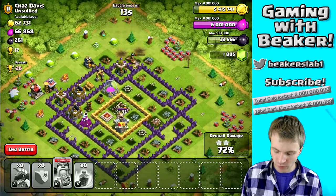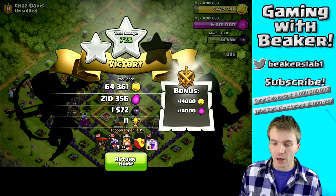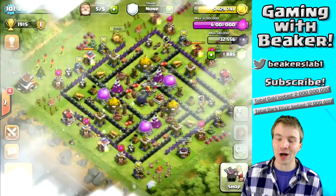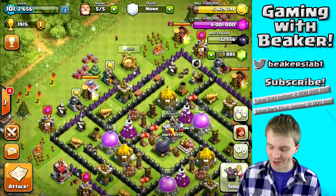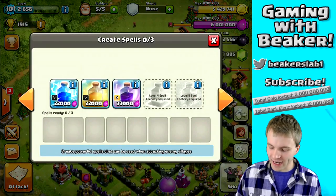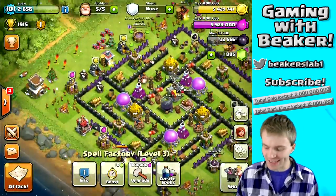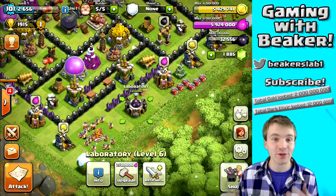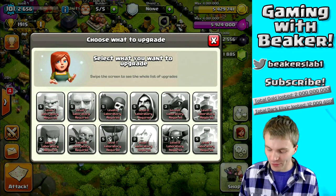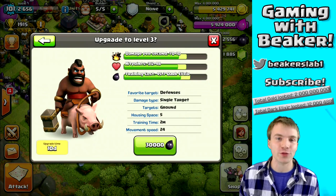We got 1500 dark elixir — so considering things did not go so well, I think we can call that a win. Things got a little screwed up in the middle there. Let's train up some spells and do some upgrades. We can now do something in the lab with dark elixir — this is exciting. We're finally getting to work on some dark elixir troops. Let's upgrade the hogs to level three right now.